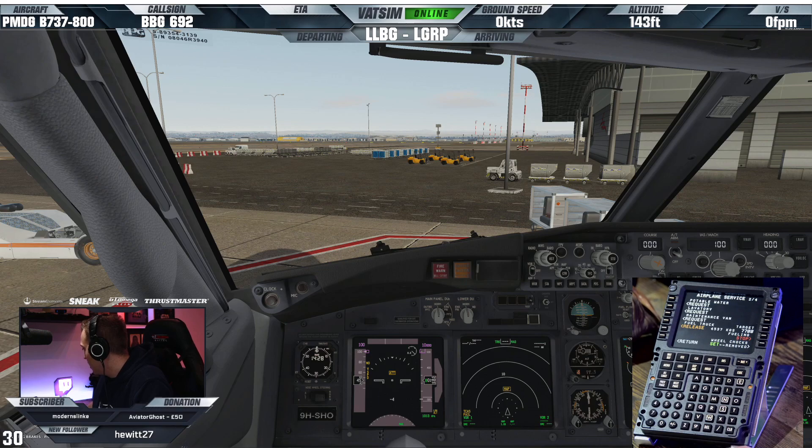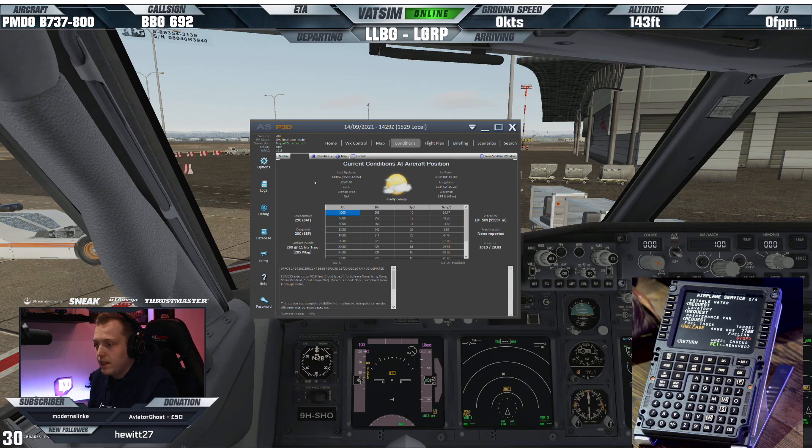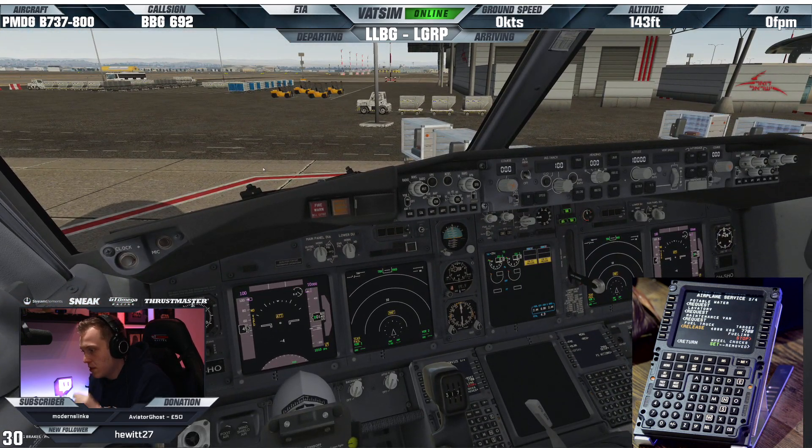We can click start refueling and that's loading in from there. Let's go and have a look at the weather today. The wind's 290 degrees, 11 knots, so that would absolutely indicate a runway 26 departure most likely. QNH is 1010, so we'll go and ensure that's in across the board.